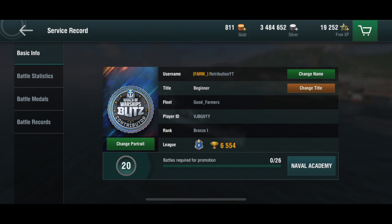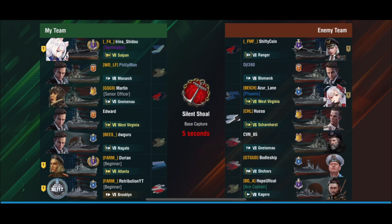I've decided to grind a tier 10 on the NA server and then go back to playing the Asian server when I'm finished. Currently I'm at tier 7, about to be tier 8 — only a few thousand XP away. By the time this video is uploaded I probably would have unlocked tier 8, though I may not have bought it yet due to the cost, and I haven't been running silver boosters when I probably should be running both silver and XP boosters.